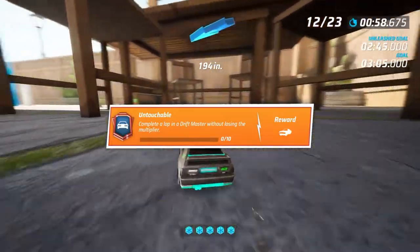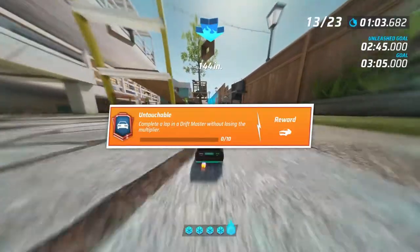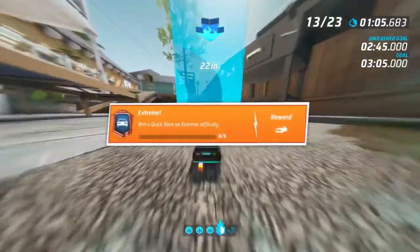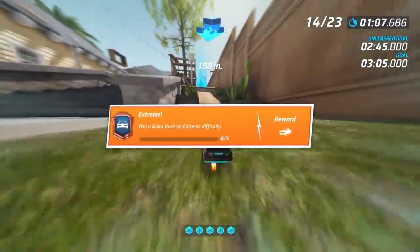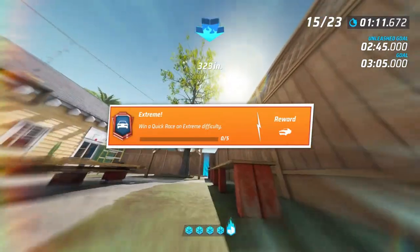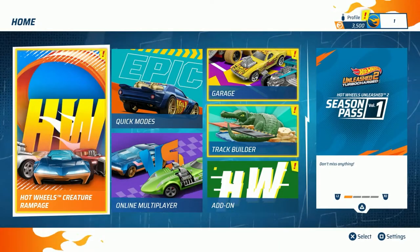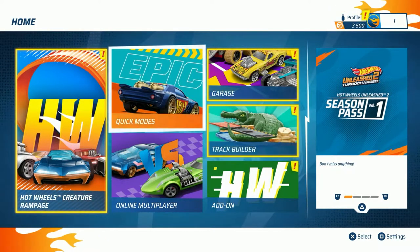The next one is Untouchable - complete a lap in drift master without losing its multiplier. This looks hard but it's not. You can actually do this by just driving around without drifting. Next one is Extreme - win a quick race on extreme difficulty. Just do one of the knockout missions, as they are a lot easier than the time trials.